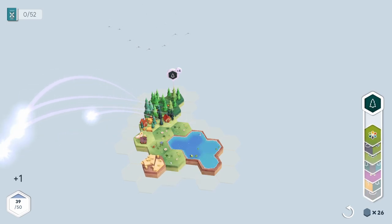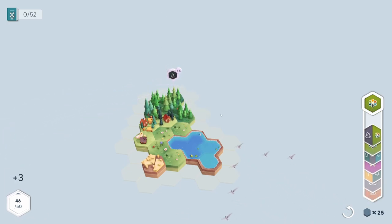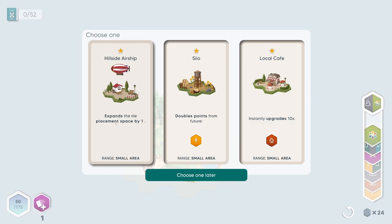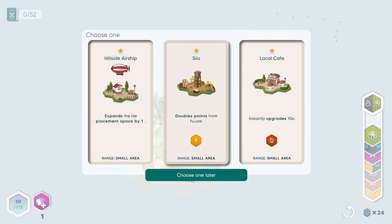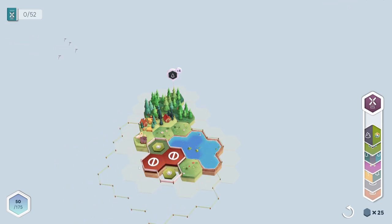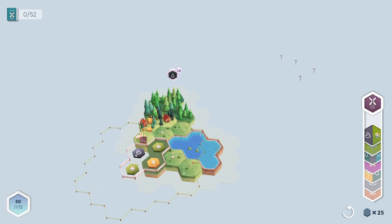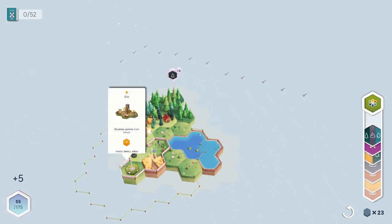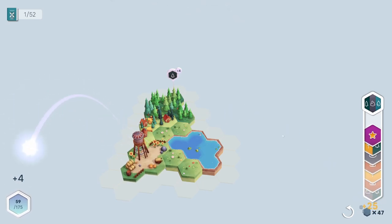There are lot of upgrades, and we've got little quests here. Let's put things together — we're building plants and stuff, and once you fill this up you get a booster pack and get to choose. Options include expanding the placement tile space by one, doubling points from the future, or instantly upgrading ten houses. Let's go ahead and get this silo one. You can actually rearrange these things — what you want to do is fill up the squares. We've got a rock and a flower, so let's place those appropriately.